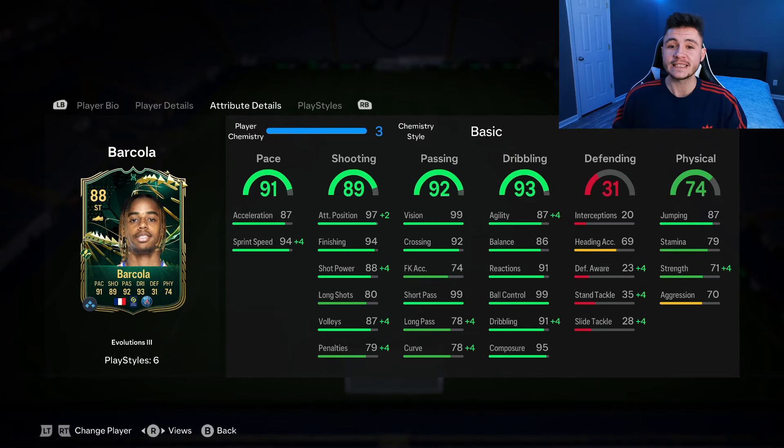If we go ahead and look at his in-game stats in a bit more detail, the card does have the potential to be really OP in-game. He has 91 pace with 87 acceleration and 94 sprint speed. 89 shooting, another really solid stat, especially if you want to play him as a striker. 97 attacking positioning with 94 finishing.